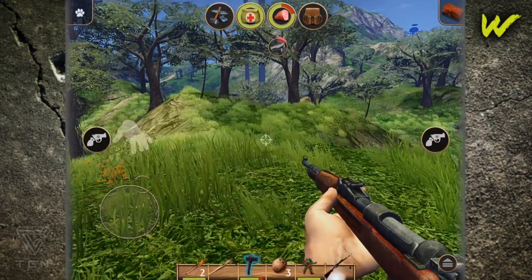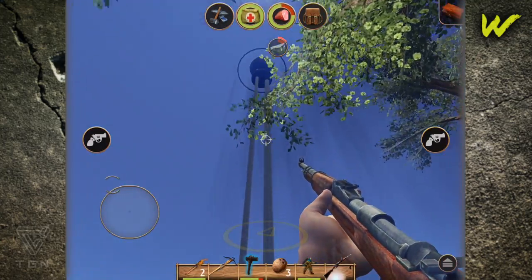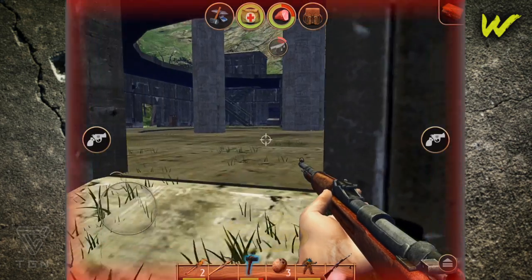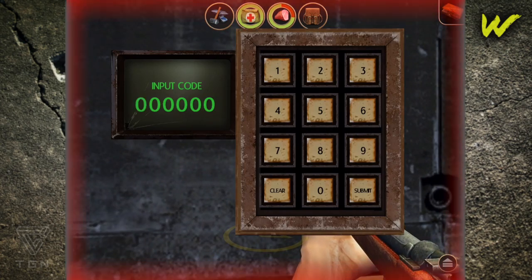What's up guys, I'm Walt. Today I'm bringing you some more Radiation Island gameplay. Today's video is basically a how-to on how to activate the bridge to get over to the main island — the center island — which will then lead you to the point where you can unlock multiplayer and beat the adventure game.